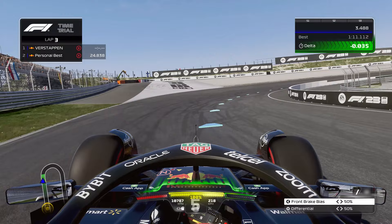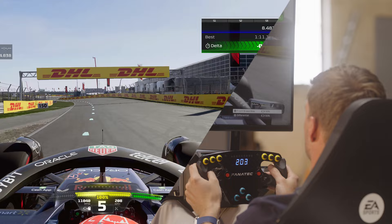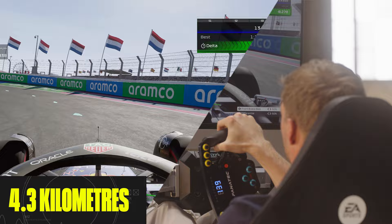Turn 1 is a banked corner, you can brake really late. It's always a really nice feeling, good grip. Try to stay a bit on the right, and then you have to go really far on the outside, because it gives you the best grip.